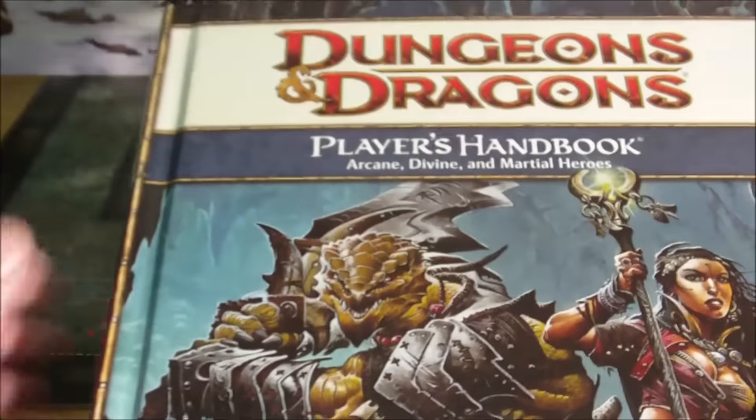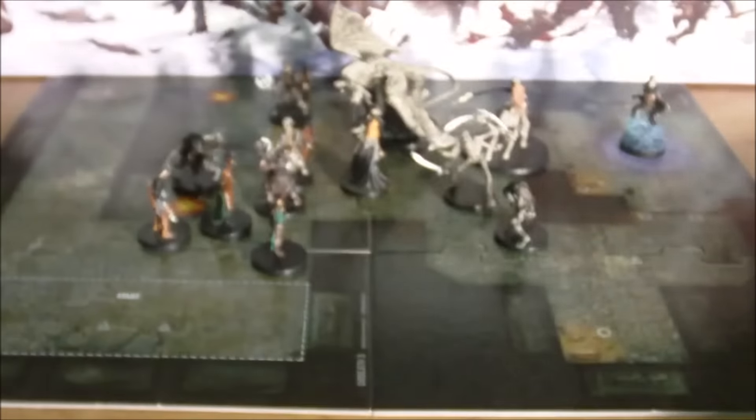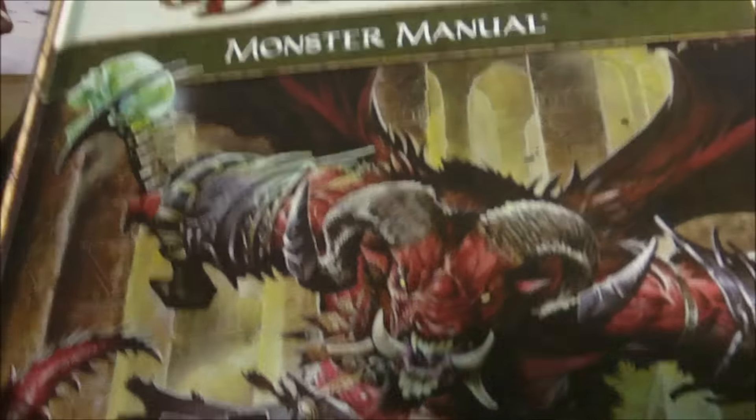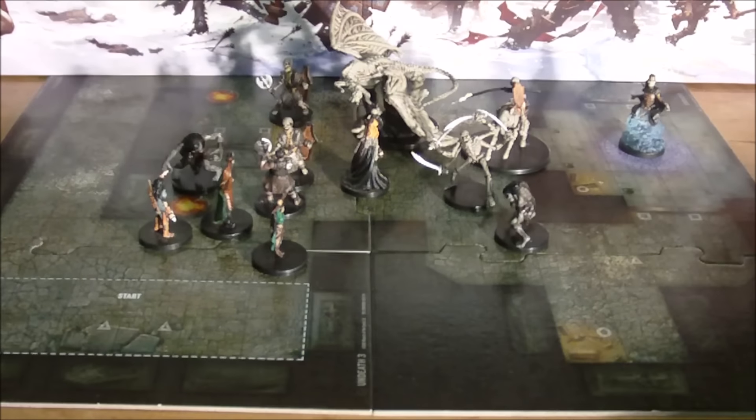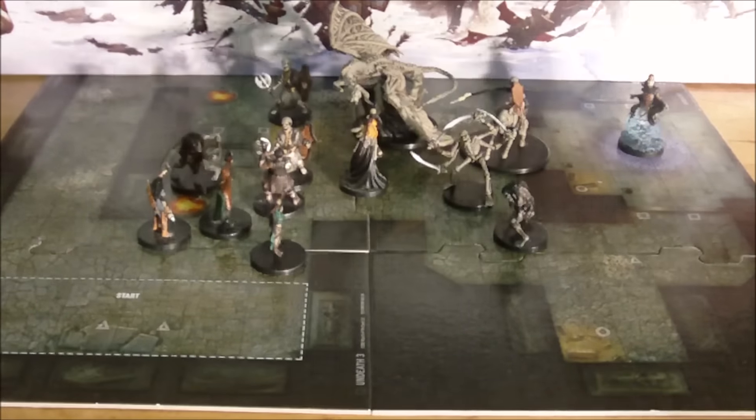The three core books available at launch were the Player's Handbook, the Dungeon Master's Guide, and the Monster Manual. We're going to have a look through each of the core books, discuss a little bit of the details of what was inside them, and go on from there.